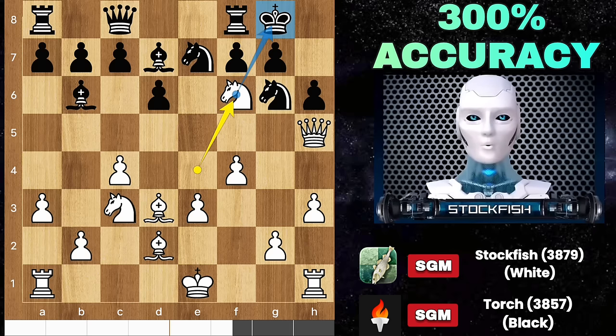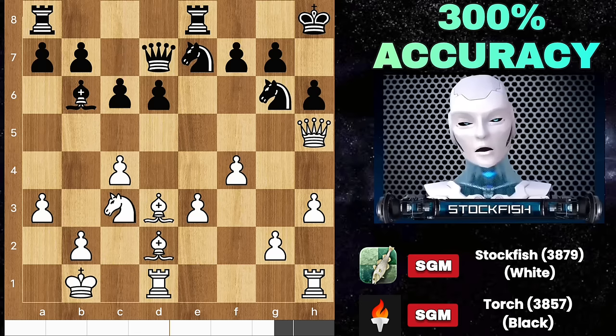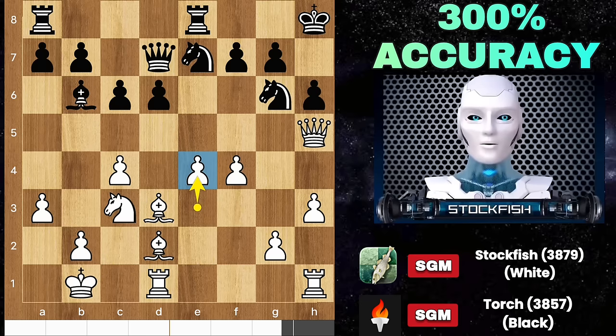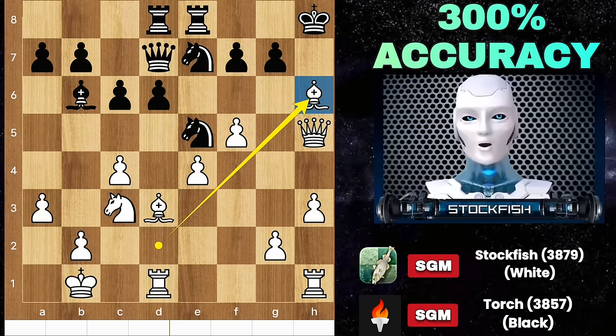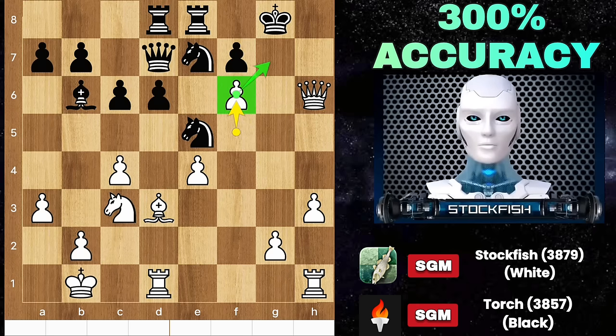Obviously there is a strategy behind the knight sacrifice. If you don't capture the knight and play another move, then after takes-takes, castle, Black's problem is that his piece mobility is very inactive due to his poor opening. Rook E8, King B1, C6, E4, Rook D8, F5, knight runs away, and we will sacrifice our bishop on H6. Take-take, King G8 — you may think a single queen can't checkmate me, but what about F6? It will be checkmate in just two moves.